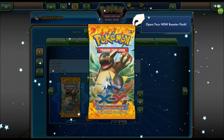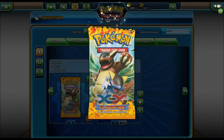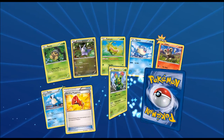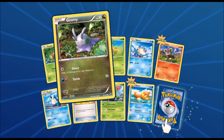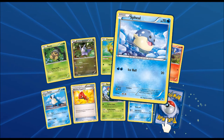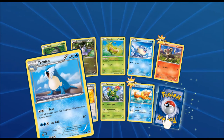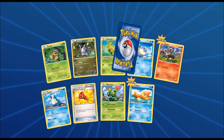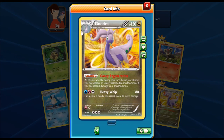I have probably 20 Skuntanks, honestly. Got another Goomy right next to a Seedot, got another Buneary, Caterpie, Spritzee, Litleo, Cryogonal, another Startling Megaphone, Maractus, Buizel, and the final card of this pack is a Goodra! It's got Gooey Regeneration — as often as you like during your turn before you attack, you may discard an energy to heal 60 damage — and it also has Heavy Whip.